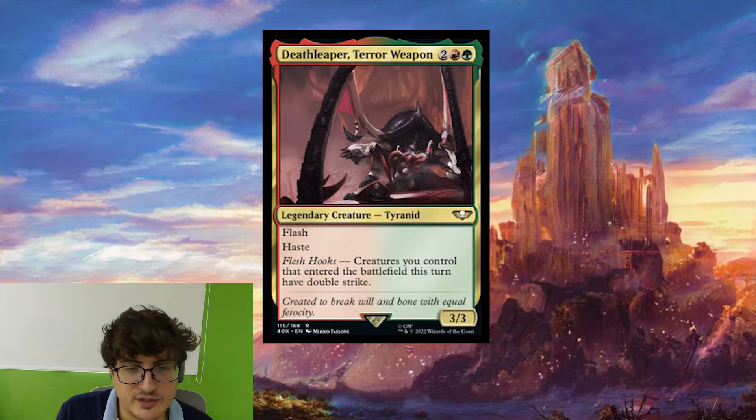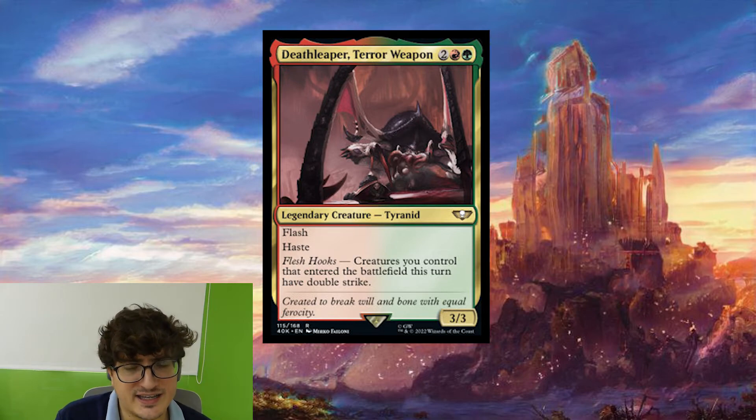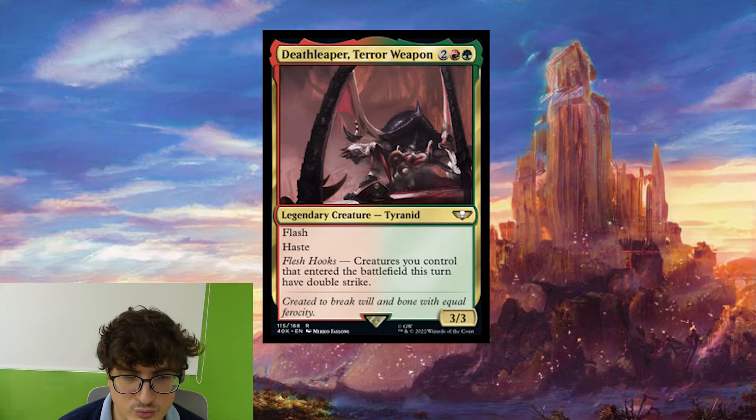Death Leaper, Terror Weapon — two colorless, one red, one green — legendary creature Tyranid, a 3-3 with Flash and Haste. And creatures you control that entered the battlefield this turn have Double Strike. It's supposed to be played in Cascade decks. It's going to be pretty decent in something like Maelstrom Wanderer where everything has Haste anyway — it can deal a lot of damage out of nowhere. It's nice that it has Flash too; you can ambush people in a Flash deck and attack with all these Double Strikers out of nowhere. It's a bit of a weird card that'll go in very specific decks.